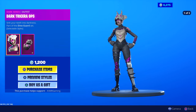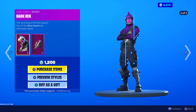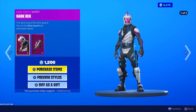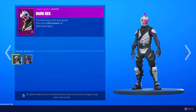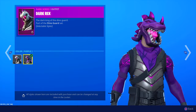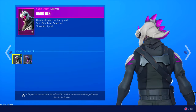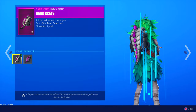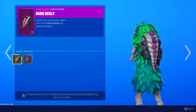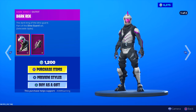The female version seems a little more detailed on the front, whereas the male version has less detail. But Dark Rex is still a cool skin — everyone likes Rex. Purple definitely looks better; there's even more detail on the head. Comes with the Dark Scaly back bling, part of the Dino Guard set. The tail is animated and moves, so that's cool. Good skin — Dark Rex.